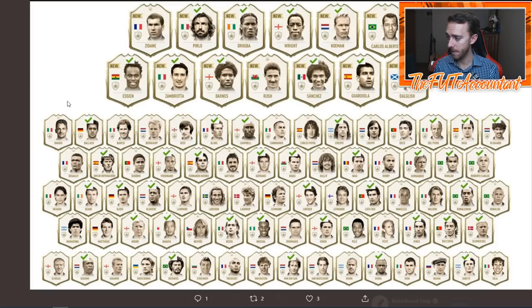What I'm showing you right here is a list of icons I found on Twitter. It shows a check mark above cards that have already appeared in icon swaps, so if a card does not have a check mark, it's technically available to be in icon swaps. I counted right before starting this video — there were about 45 or 46 different icons that have been used in icon swaps so far, and there are 89 different icons in FIFA 20.